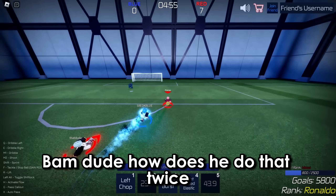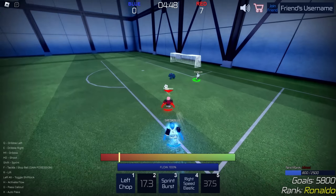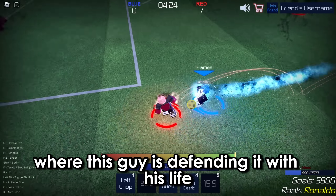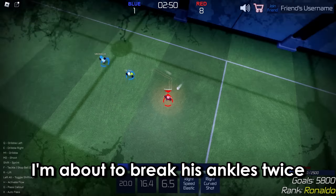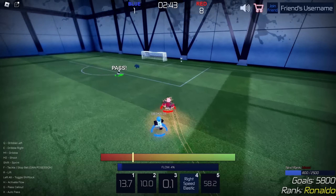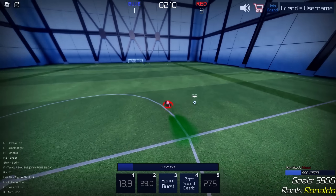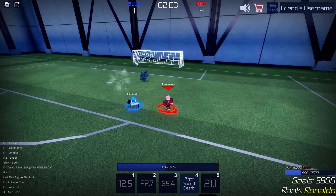How did he do that twice? I'm not going to let that happen again — and then thrice! This guy is defending with his life. I'm about to break his ankles. Nice, twice! Yoink — no way. A wall pass — okay. I was so scared he was going to fumble that. Yoink, and now no one can catch up. Bam, too easy.